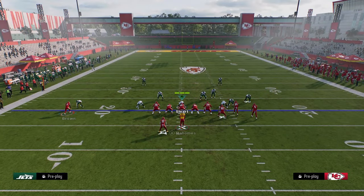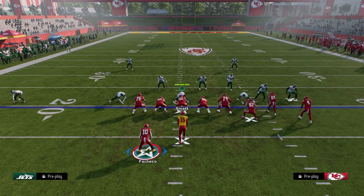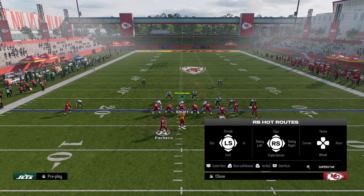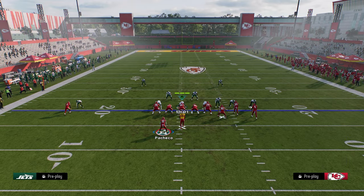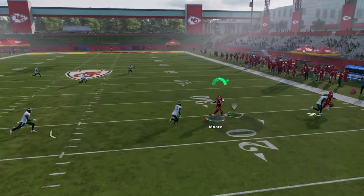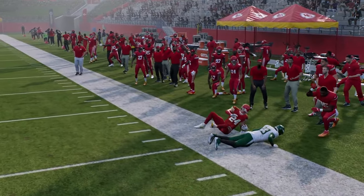If you have a Hot Route Master, you can always put the wheel route out there — wheel routes are super effective as well. In general, if you're worried about the blitz, block your running back and just slant the tight end. Look at that whip route just fry man coverage consistently — you're going to beat every man coverage in the game that they can run.